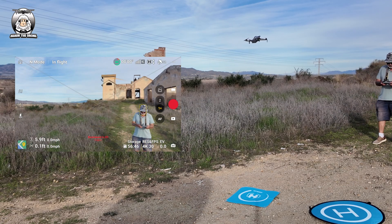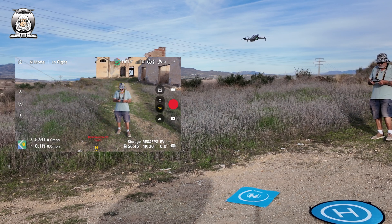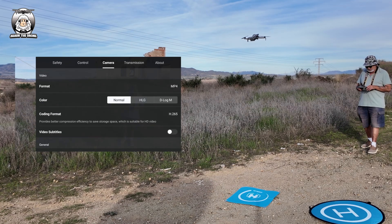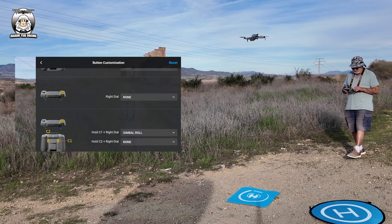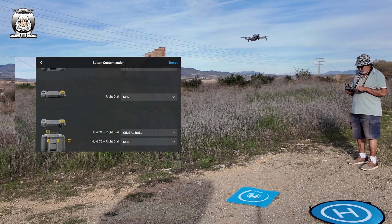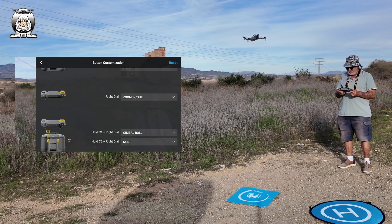We're going to do another one now, just about the zoom. On your RC2 controller you've got the wheel — the right wheel — and apparently if you move the wheel it doesn't behave as expected. So I'm going to check my settings on the back of my screen. Okay, button customisation: I've got gimbal roll on my right dial — I'm going to set that to none — then zoom in and zoom out. So that's the first thing you've got to do: set up your wheel at the top so you can zoom in and zoom out.